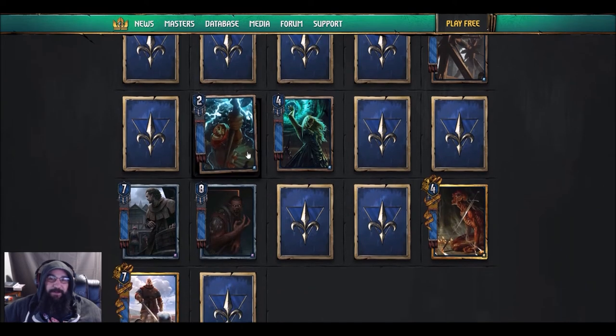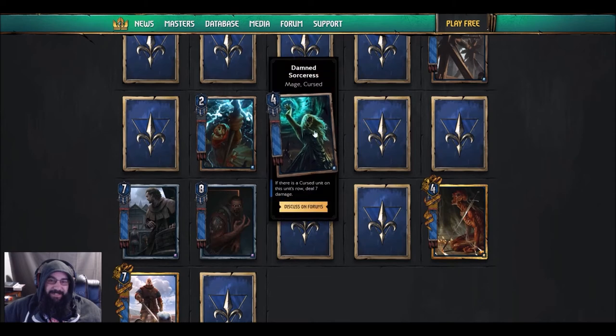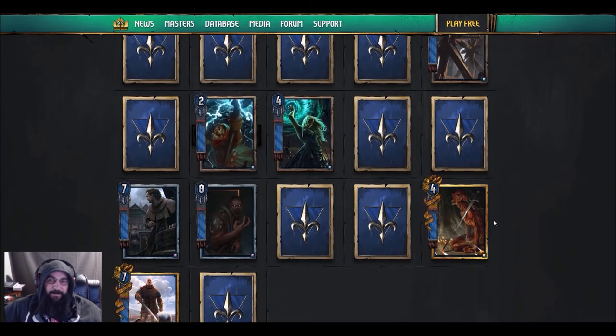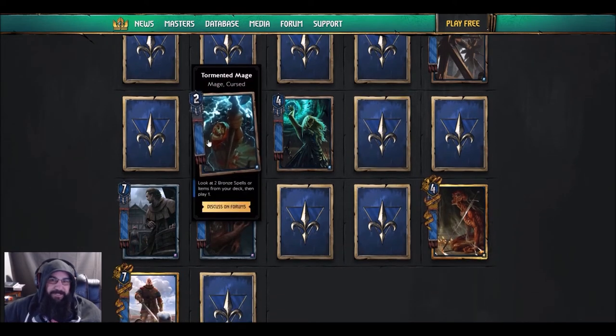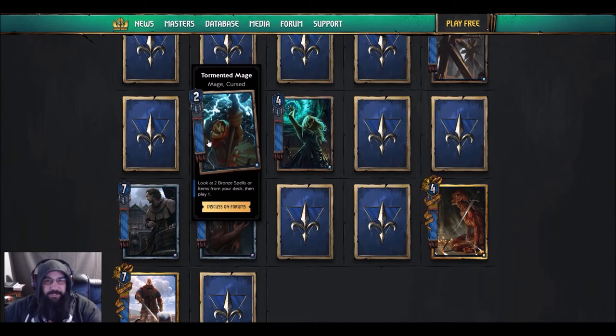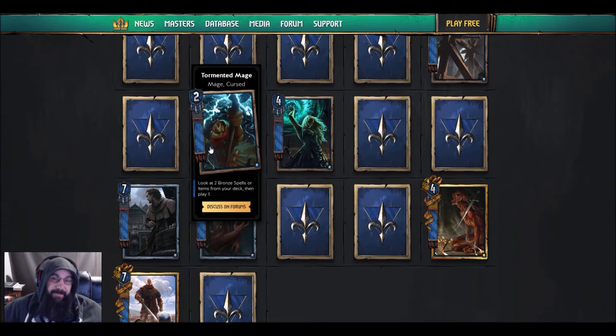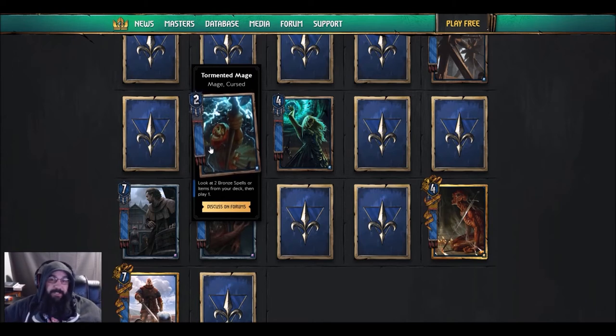Let's jump to Northern Realms. They're getting all kinds of evilness — we got Ronvid on the team, all these evil cards. First up: Tormented Mage — mage cursed, two strength — look at two bronze spells or items from your deck and then play one. I think this card is awesome. I'm going to try and make something with the Aretuzas and just weather the living hell out of people.